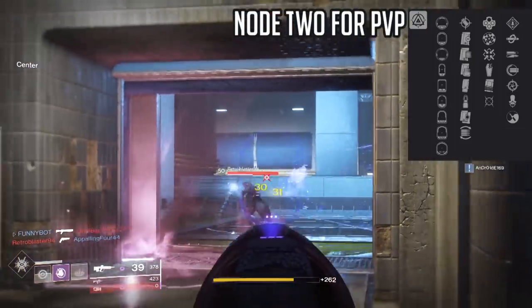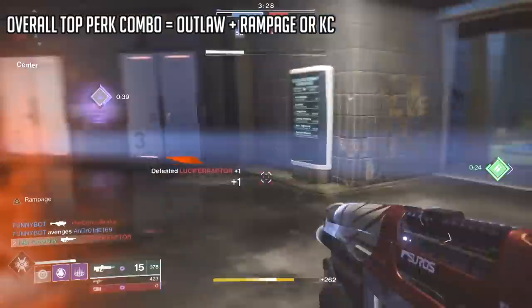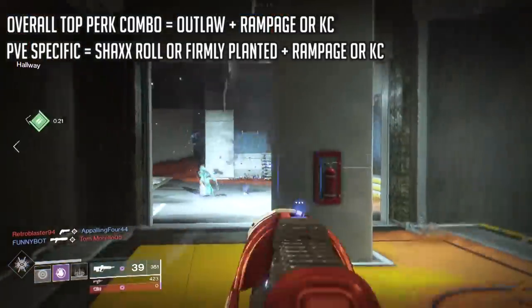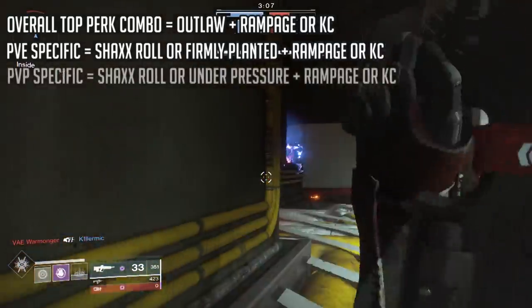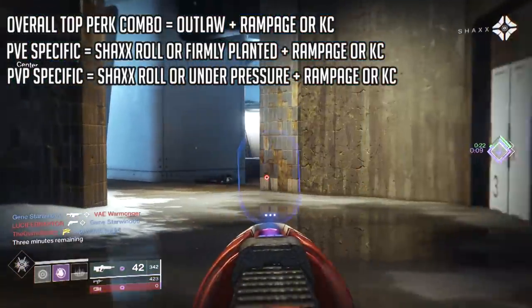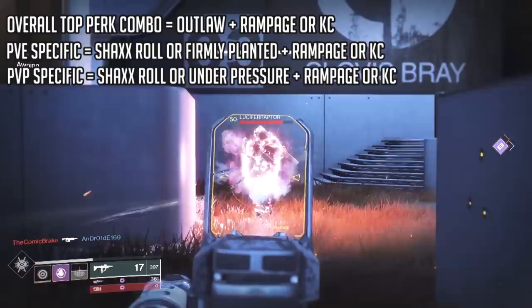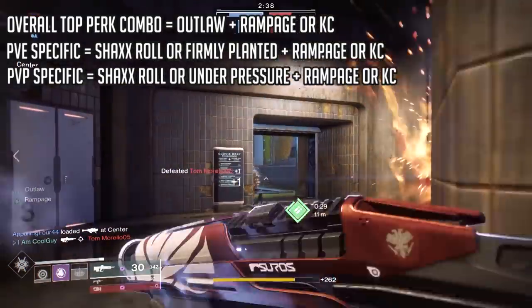Zen Moment is a top tier option for the Crucible as well, and it's going to be sought after. My overall perk recommendation for both modes is Outlaw with either Kill Clip or Rampage. For PvE-specific rolls, the curated Rampage and Rangefinder from Shaxx is ideal; second best is probably Firmly Planted with Rampage or Kill Clip for good stability while landing shots from a distance and proccing damage perks. For the Crucible, the curated Rampage and Rangefinder is again very solid. A second option is Under Pressure with Rampage or Kill Clip — as you lower the magazine moving onto a second enemy, increased stability helps you land those six shots to two-burst someone. Zen Moment and Rangefinder overall are very strong options that can be paired with anything.